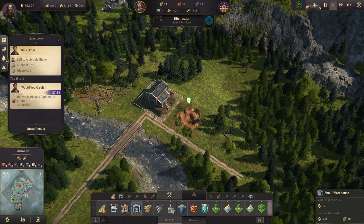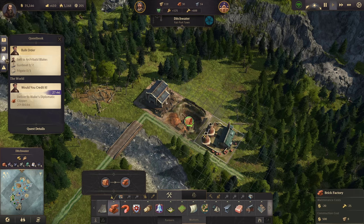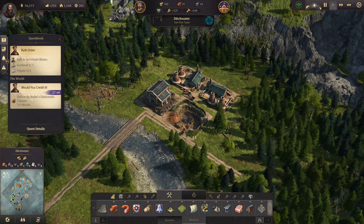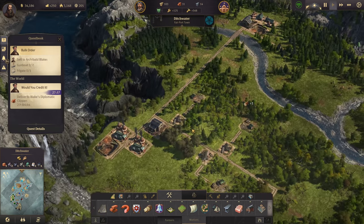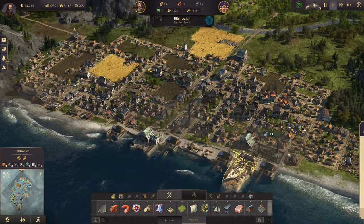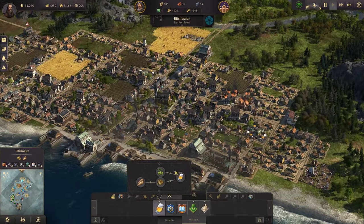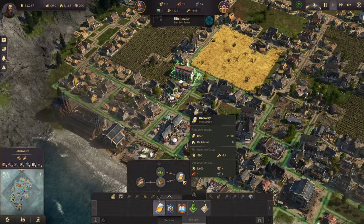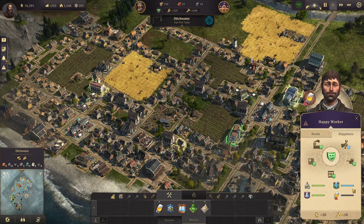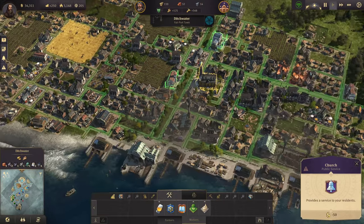I'm going to come up here and set up another brick production right here. Now the schooner's going to bring over the hops. Fires are happening everywhere again — of course. I want to get some breweries going.